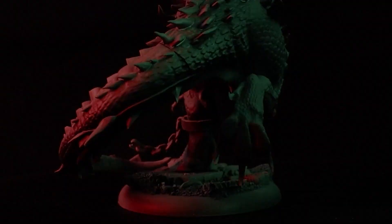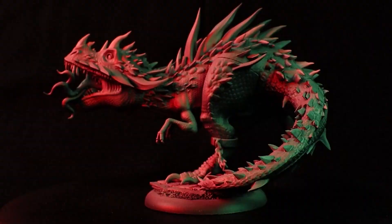Rex comes on a 50mm base, and whilst initially I thought it might look a little wrong on such a small base for such a big model, it actually looks fine. This particular scenic base is not included in the box; however it does come with a standard 50mm plastic base.